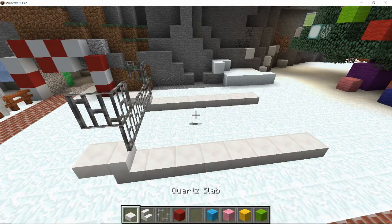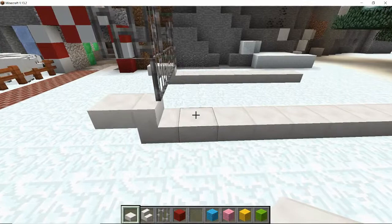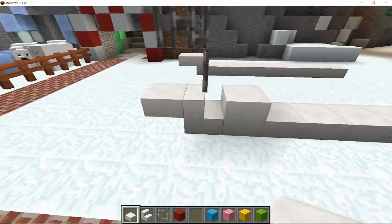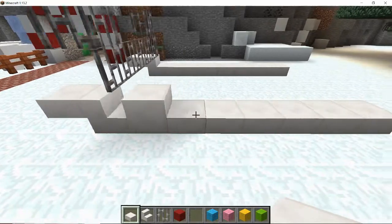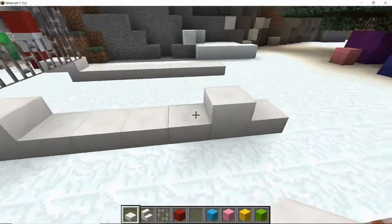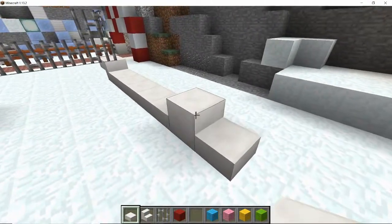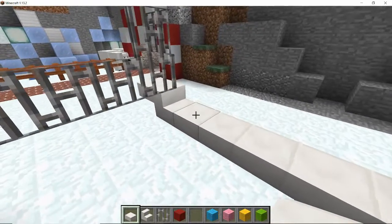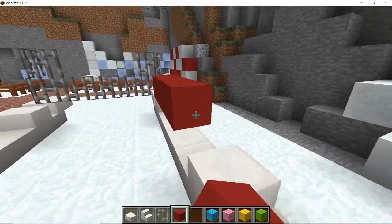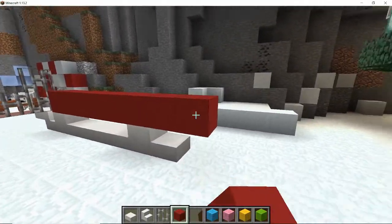Next we need to bring up supports for the sled itself to sit on. I'd like to bring up the first block right next to the stair block, and the one just one in from the back to be full blocks, so we just add another half slab on top of those.